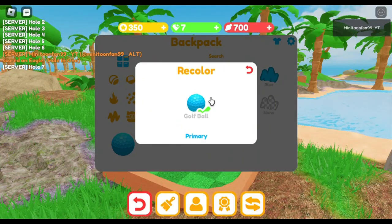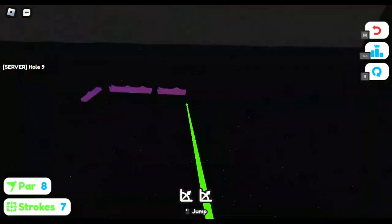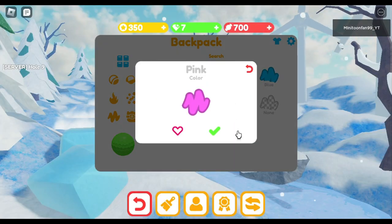Go on to the mine shaft map. On hole 9, aim for this green crystal and complete the secret course. Then change your ball color to pink.